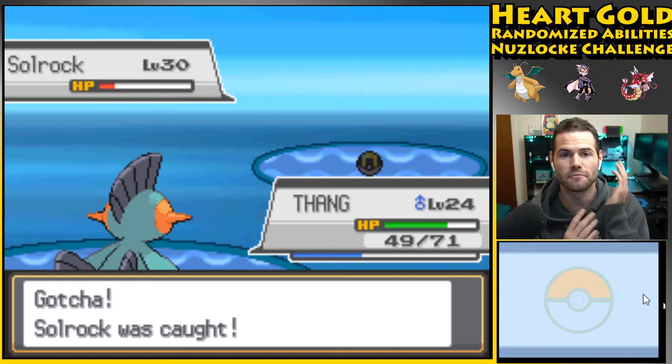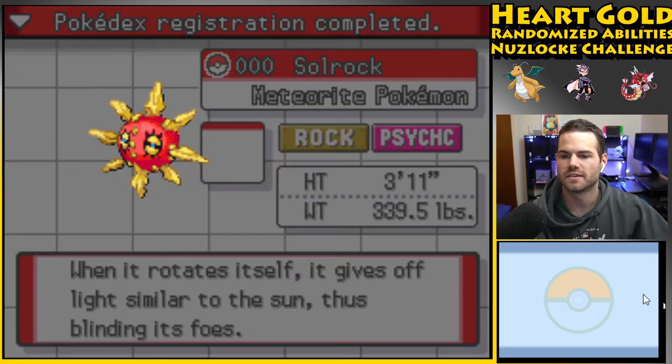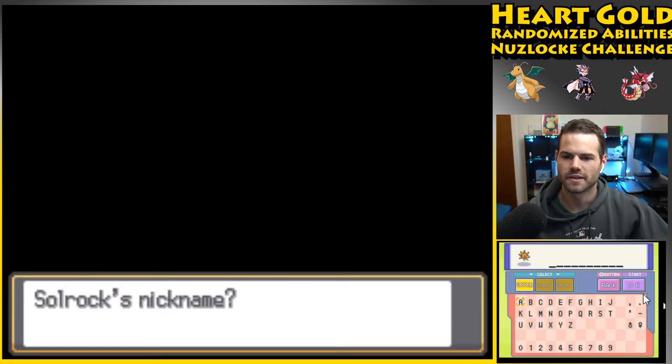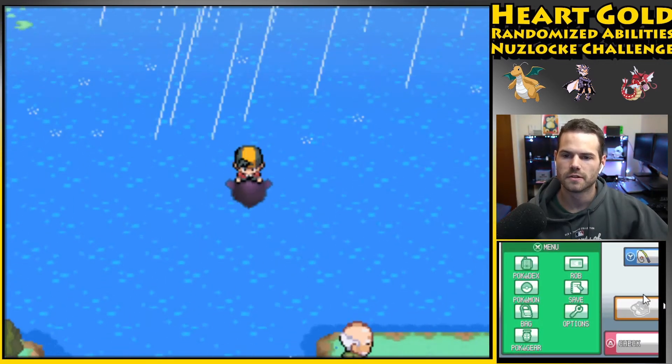One, two — when it rotates itself it gives off a light similar to the sun, blinding its foes. I'm gonna call him Totem — he's kind of like a totem. And I got a Red Scale from him! How cool. Let's go talk to Lance.